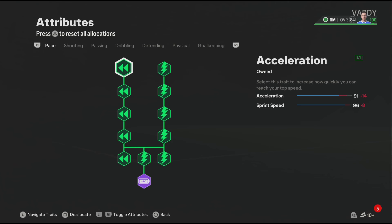Now for the pace, you get 91 acceleration and 96 sprint speed — that's good pace for the Vardy build. And let's not forget we also have the Quick Step play style which will make you even faster in game.